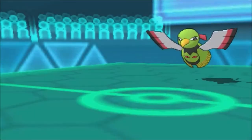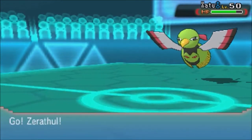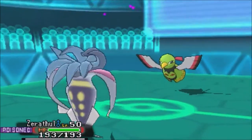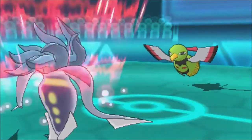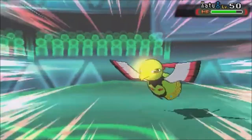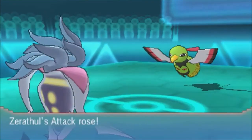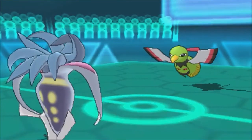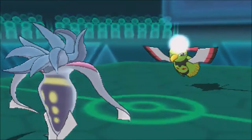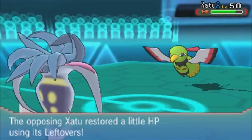Now I only have Sandslash left which is basically out, so the real monsters remaining are Malamar and Serperior. I had no idea what to do, so I went for Superpower in case he would switch out, but he stays in and tanks it like a champ. I'm glad Sticky Web is up for Serperior actually, because he's able to outspeed. Dazzling Gleam won't do too much damage but with Toxic I'll be whittled down, so I need to take this thing out.